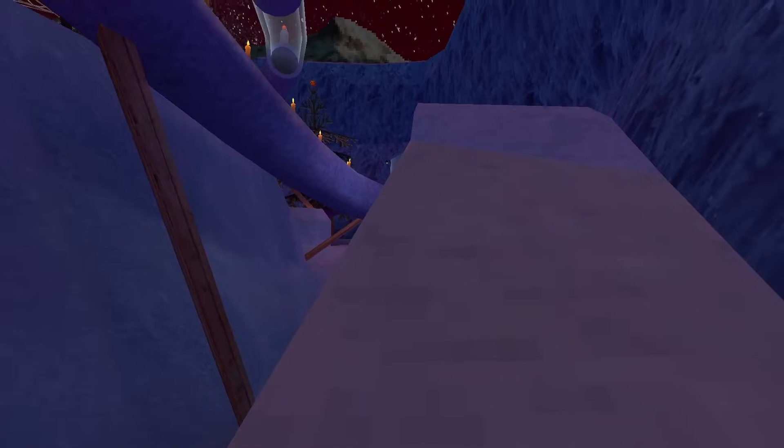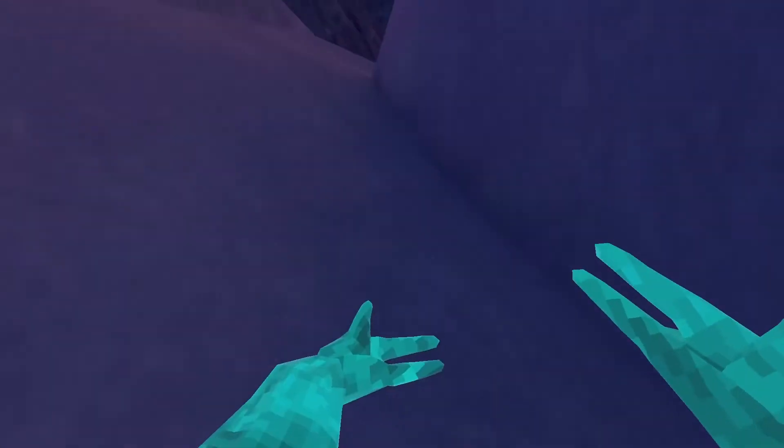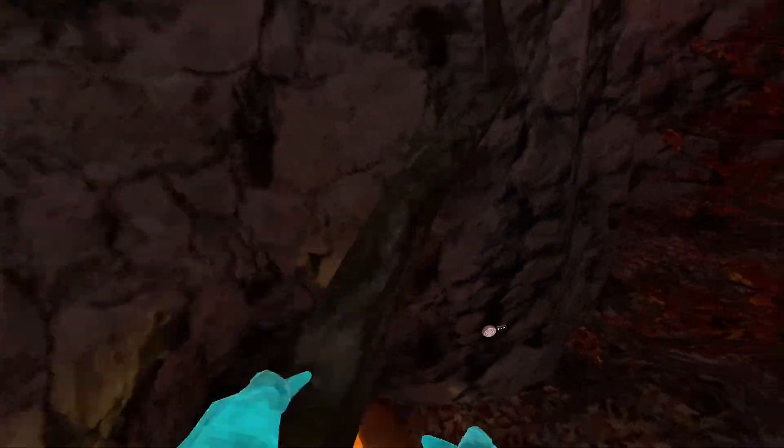Then we've got wall walk, which on the ice map makes you float — don't worry, it's just because we're on the ice map. I'll go back to forest, and as you guys can see, wall walk works.